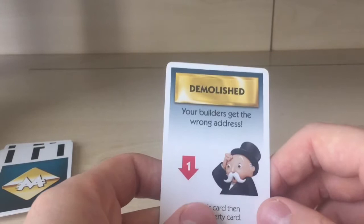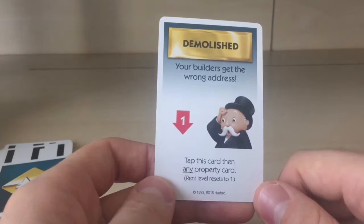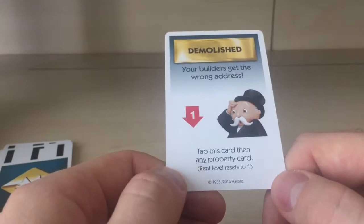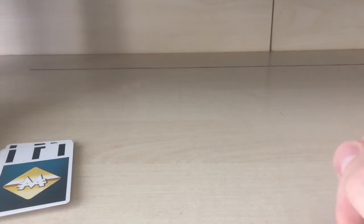Next: 'Demolish' — your builders got the wrong address. Tap this card, then any property card, and that property's rent level resets to one. So you just tap this card, tap one of your properties, and that card resets to level one.